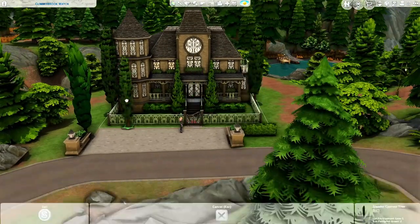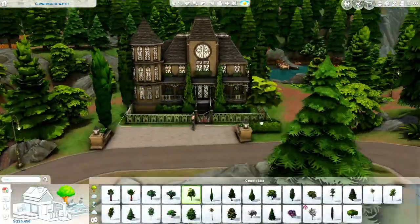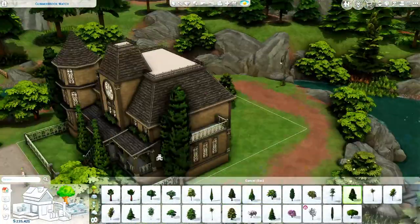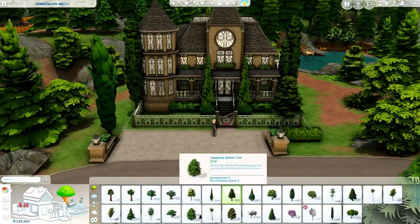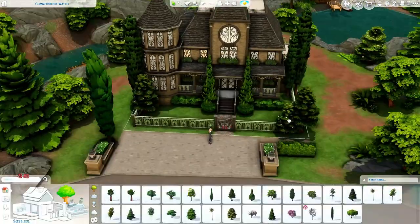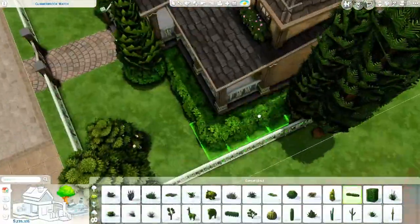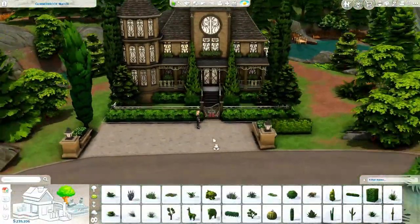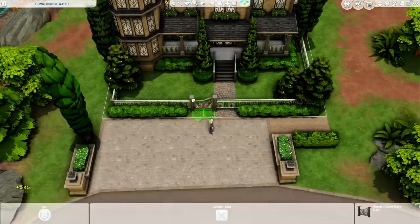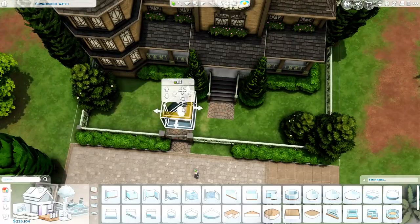I almost put a cauldron up there, but we already had two cauldrons in two of the other bedrooms, so I figured it didn't need it. But it would be so fun for you guys to do whatever you want up on the roof — like make a little magic area where your sims use the cauldron with plants and crystals around them. If you do that, repost it on the gallery and tag me, I'd be interested to see it.